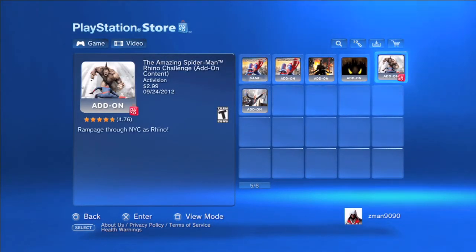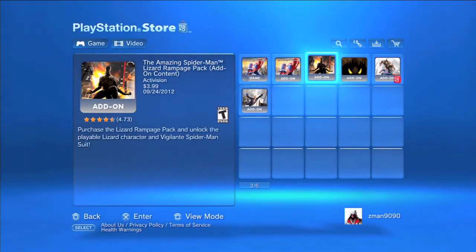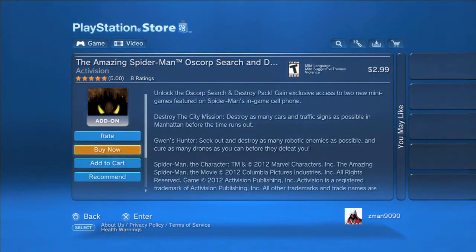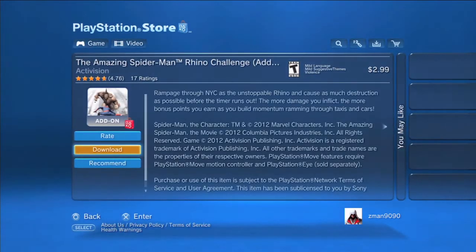It's very much like the Rhino Rampage pack where you get to go around the city as the Lizard, trying to keep your timer up destroying stuff. The next one is the Oscorp Search and Destroy pack, which you can buy for $2.99, and those are minigames on Peter's — or Spider-Man's — OZ phone. The next one, which I got because I pre-ordered with EB Games, is the Rhino Rampage pack for $2.99. You guys can click the link in the description below or on the screen to see gameplay of that.